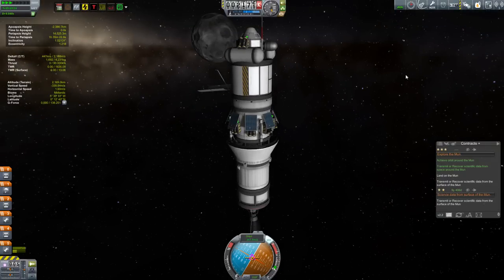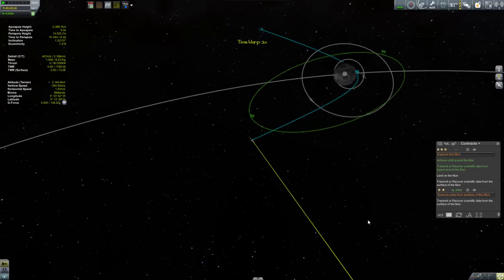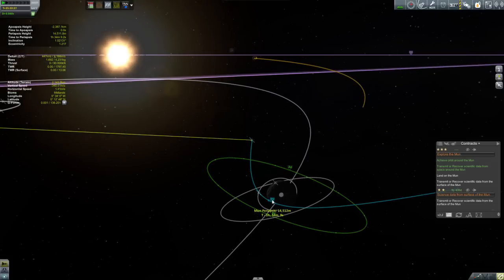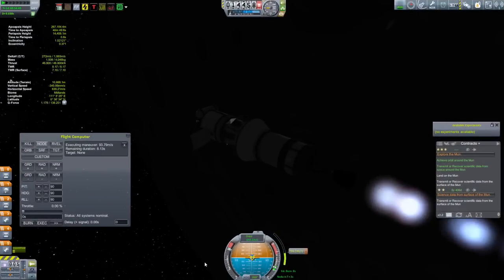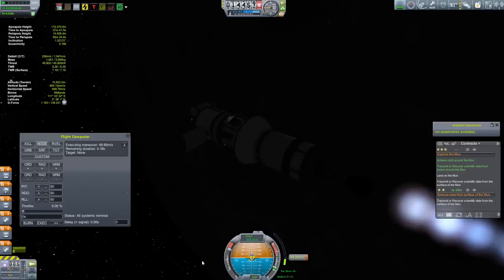The plan here is to get ourselves into a low Mooner orbit, and then from there decide upon where our landing spot is going to be, and then get ready for our descent. So we'll cut down to the completion of our circularization burn.